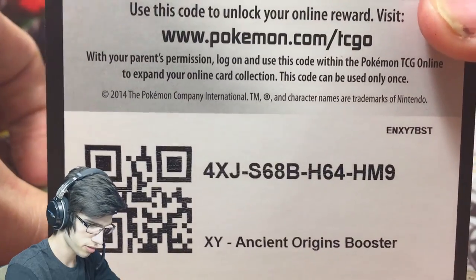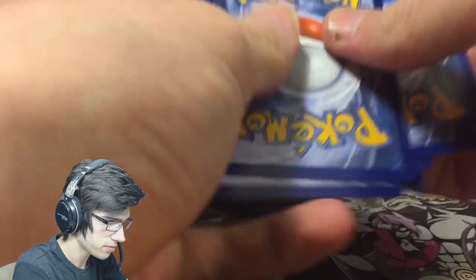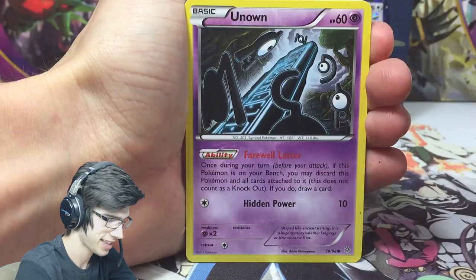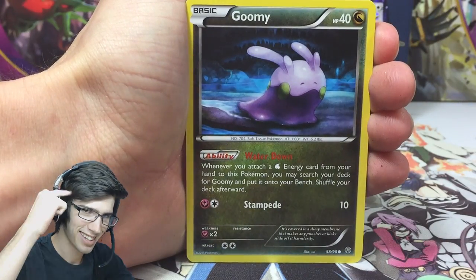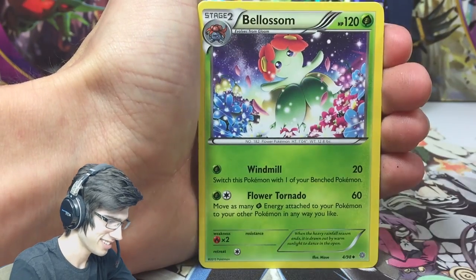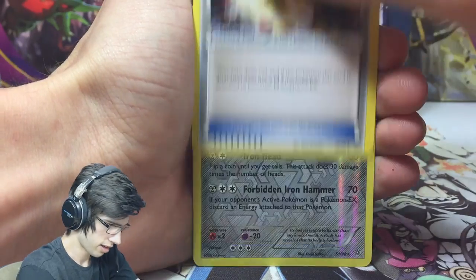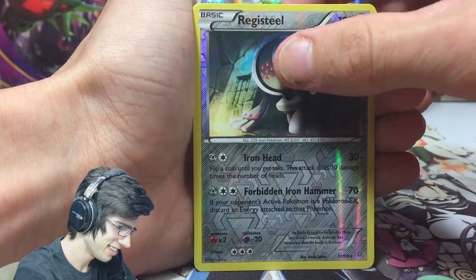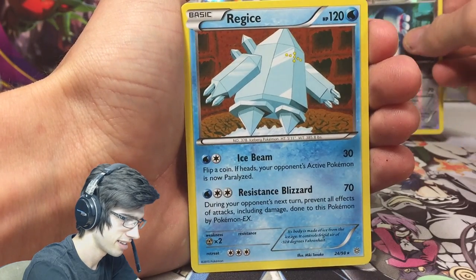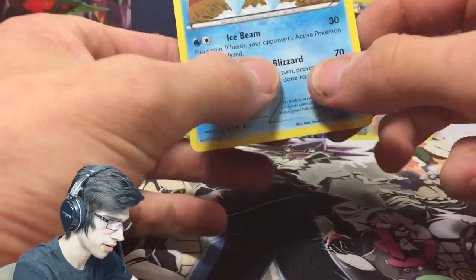There's code number four and we're on pack four — code four, pack four, it all makes sense! We have Magic Cup, Fated Town, Vileplume — a reverse rare Registeel and a regular rare. So almost every single pack we've had a reverse rare except for the Lugia pack.